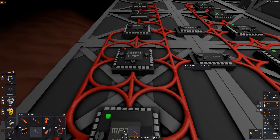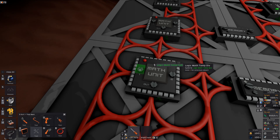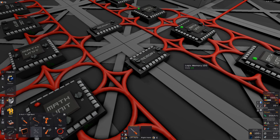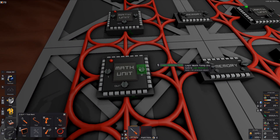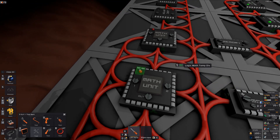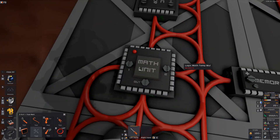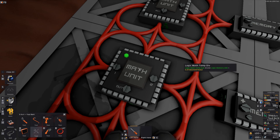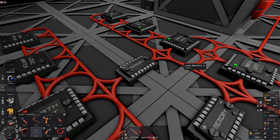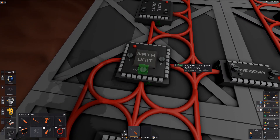Then we do the next one, which is our divide. Here's the only one where order matters, so we find logic math temp sub. Then on second input we grab logic memory 100 again, and we do divide. That's just the same value as here divided by 100 — pretty simple. Then of course we continue: temp multiply reads logic math temp divide, and then on second input just logic memory negative one, and we do multiply. That's the same value as before except with an inverted sign.